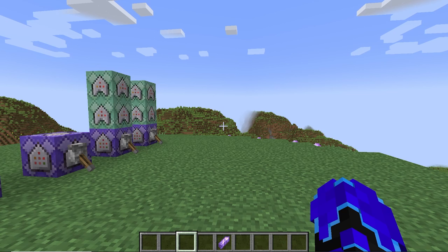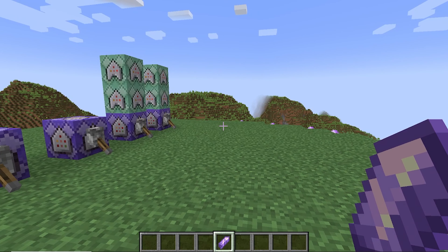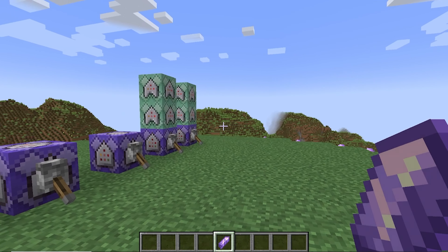Let me briefly explain how the click detection works. When we hold this specific item, we can have a command block detect that and put an invisible villager in front of our face. Then we can use a scoreboard to detect when we click the villager, and when we're holding the item and the villager gets clicked, we can detect that and get an output.